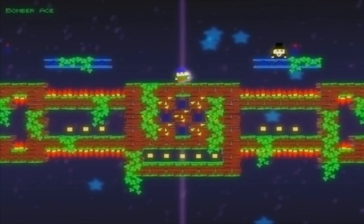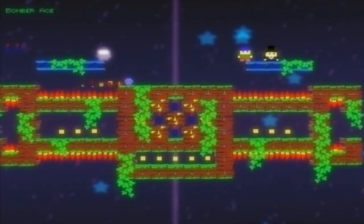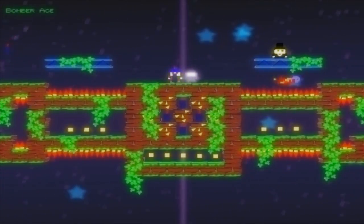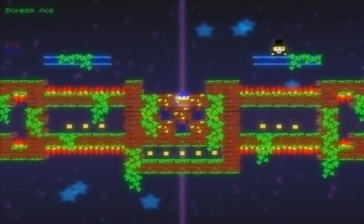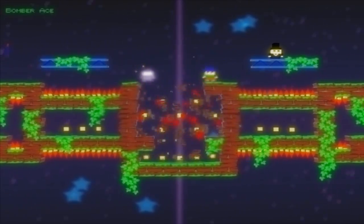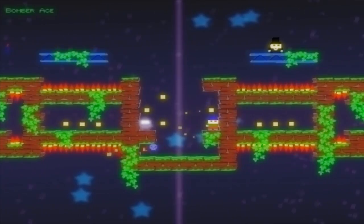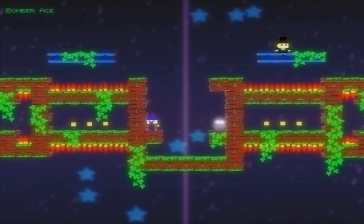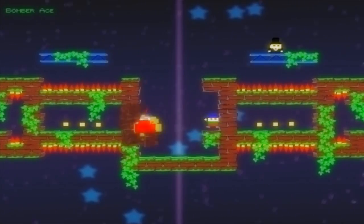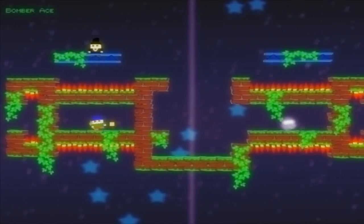It looks like we're getting dynamite now, and this little guy here wants to tell me about how to use it. I've got to watch out for these skull projectiles that are now shooting across. You can very easily blow yourself up, just like most games that use dynamite. So let's grab all these pixels and then make my way through the wall. I have just enough dynamite to grab those, then flip the world to finish it off.